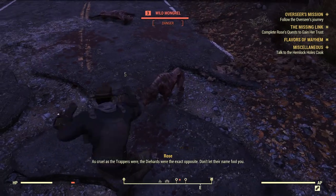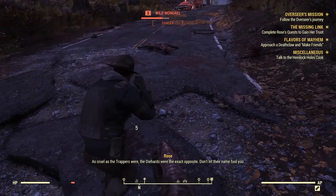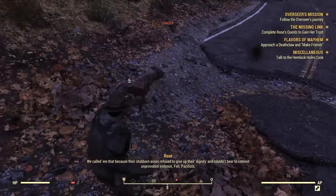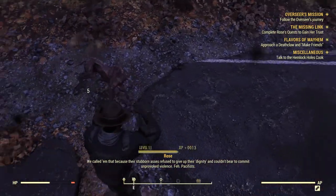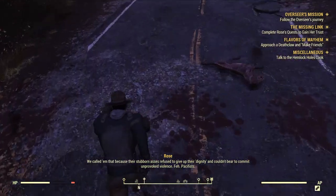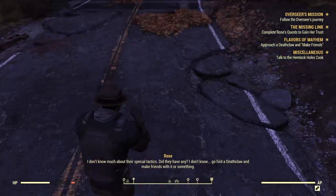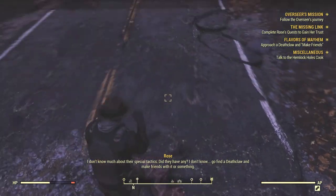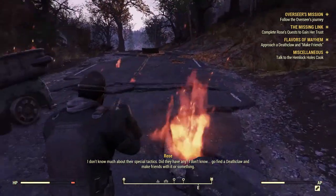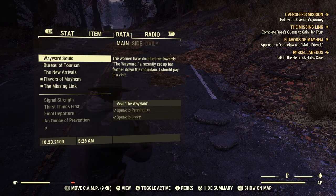Rose narrates: 'The Die-Hards were the exact opposite of the Trappers. We called them that because their stubborn asses refused to give up their dignity and couldn't bear to commit unprovoked violence. Pacifists. I don't know much about their special tactics - did they have any? Go find a deathclaw and make friends with it or something.' Damn it, I don't want to make friends with a deathclaw.